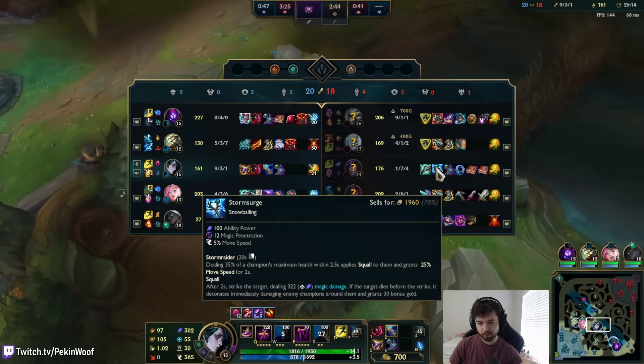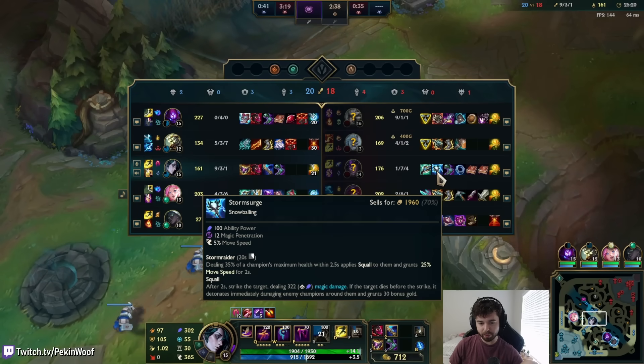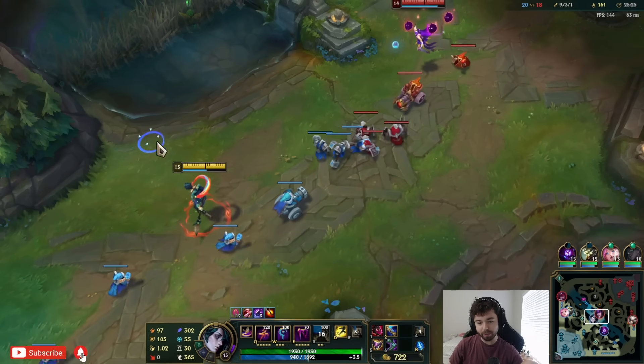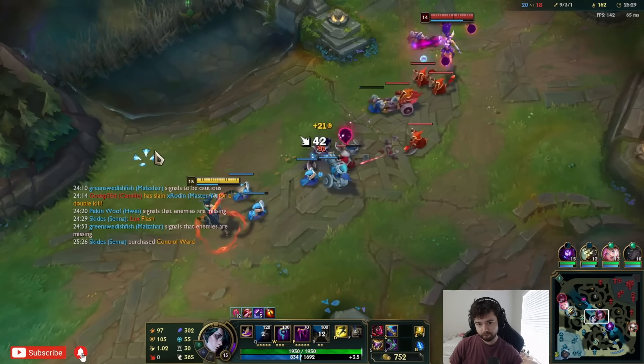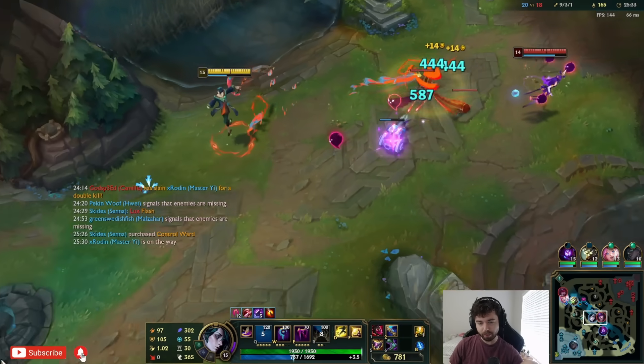Storm Surge is another penetration item. If you deal burst damage it causes a lightning bolt effect — that actually did so much damage, I feel like I can use that. Wait, everything crits — including my auto attacks?